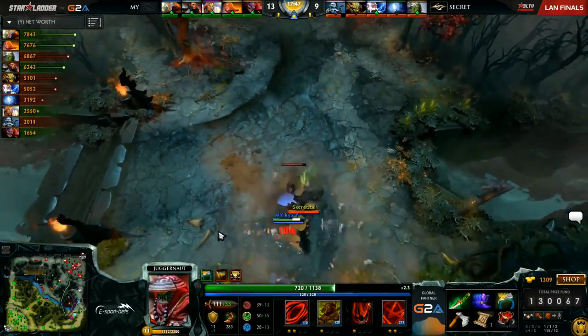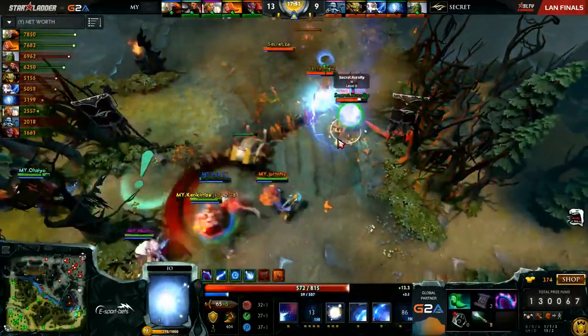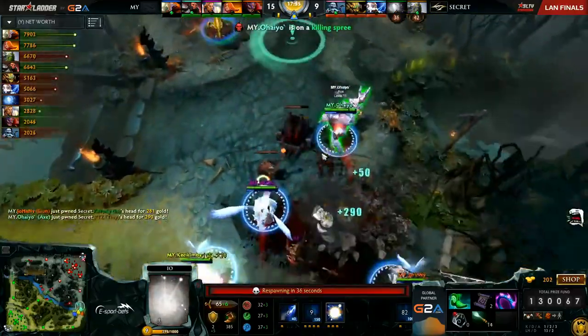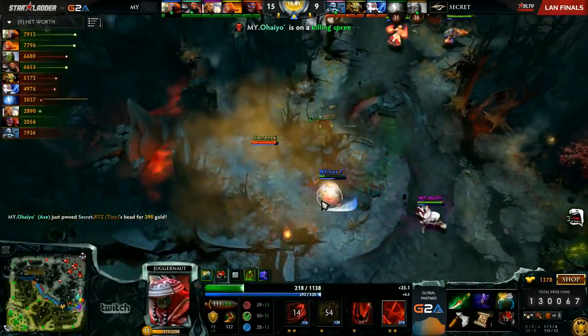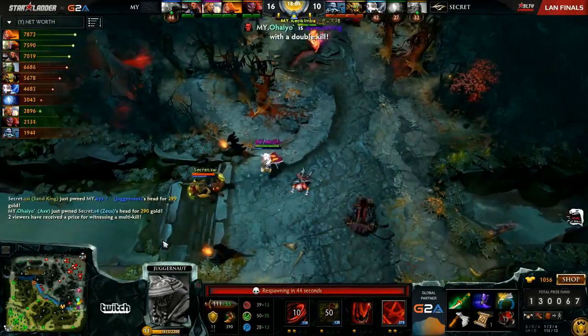KYXY taking a lot of damage bottom lane — will try to Blade Fury away. A stun stops him. He'll live. Ultimate from Omni Knight to turn things around — Io and Tiny in the grave. Team Malaysia ready and waiting for that one. Zai may try to re-initiate here, but Rappel is still on KYXY. Gets caught by the Burrow Strike and ends up going down on the back side. Zeus will fall though. The rest of Team Malaysia follow up, and it looks like Zai will make it out.